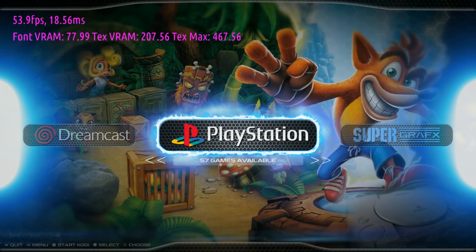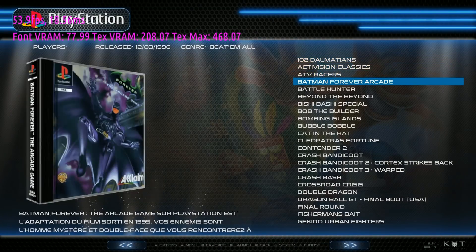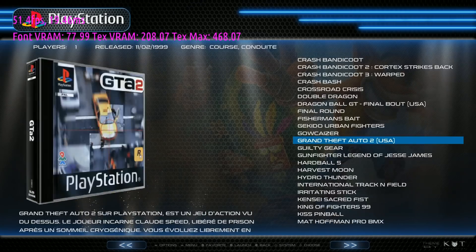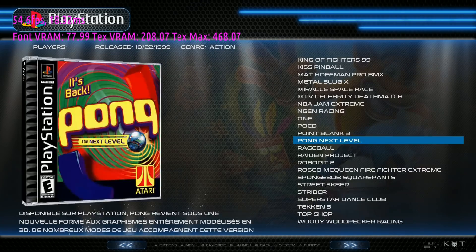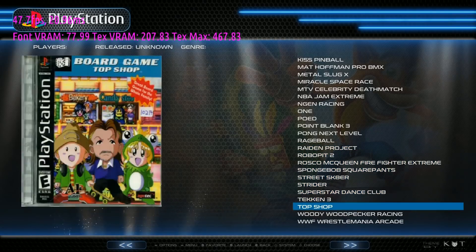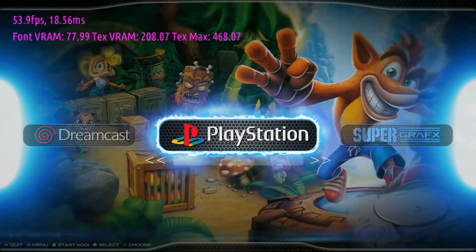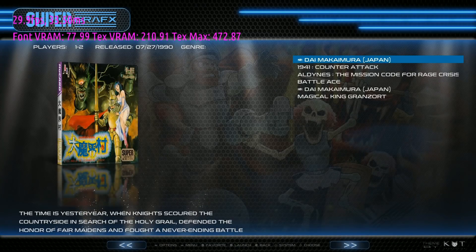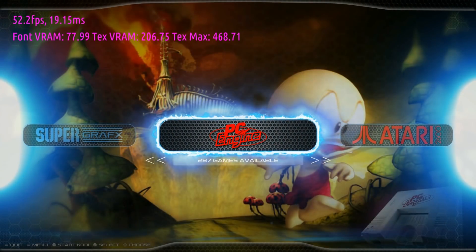PlayStation — on a 64-gigabyte image rocking 57 PlayStation games, I'll take that. Your PlayStation collection will run fine; overclock if you dare for a little more performance. Some old-school titles like Raiden Project are included. Super Grafx: 99. PC Engine: 287.